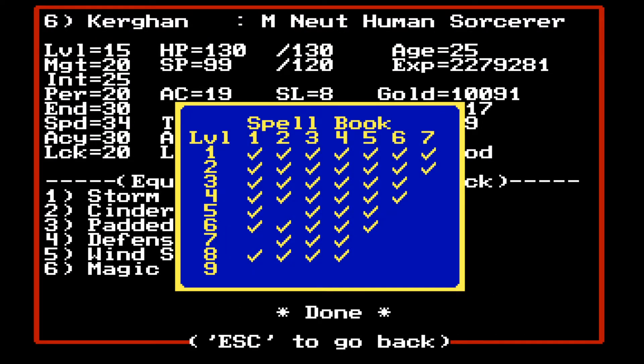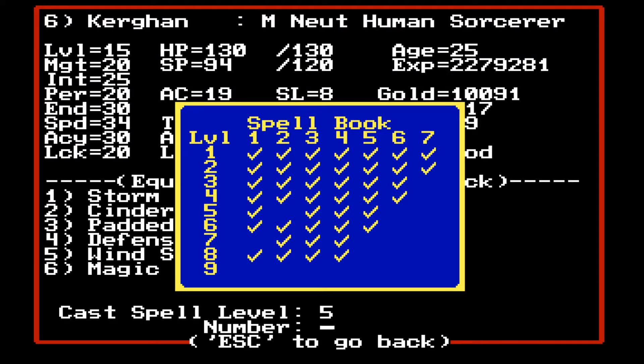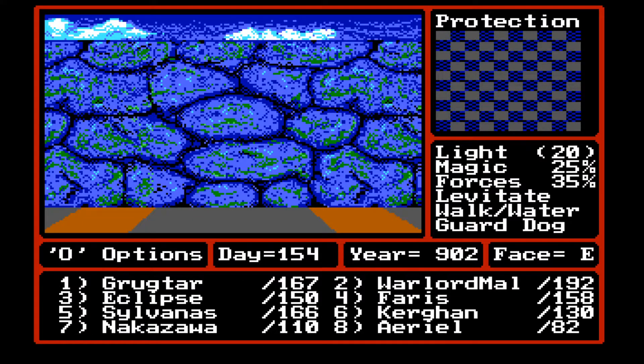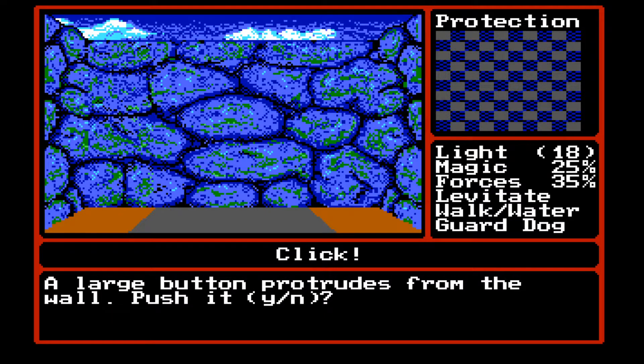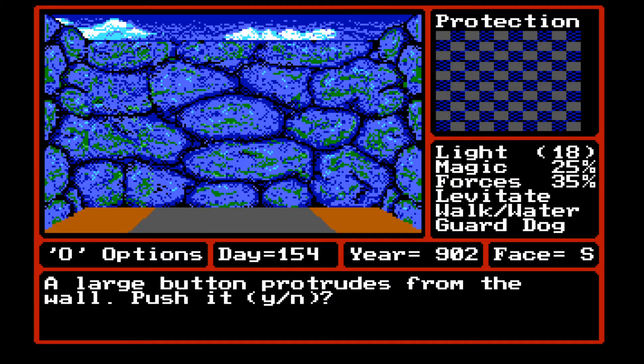I also healed up off-camera. Let's go ahead and cast — casting Teleport again. We've made it over. So now we're in the city walls. What is at the end over here? A large button protrudes from the wall. Push it? Yes. Something clicked — that's probably some of the barriers in the town.